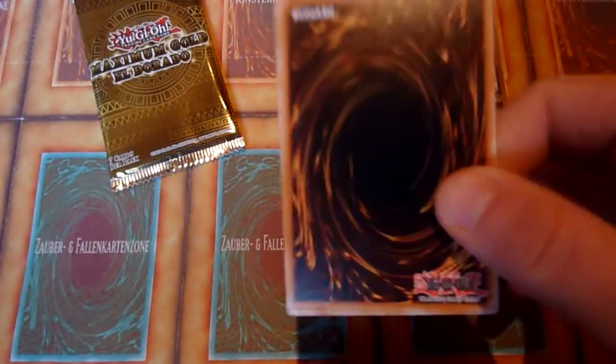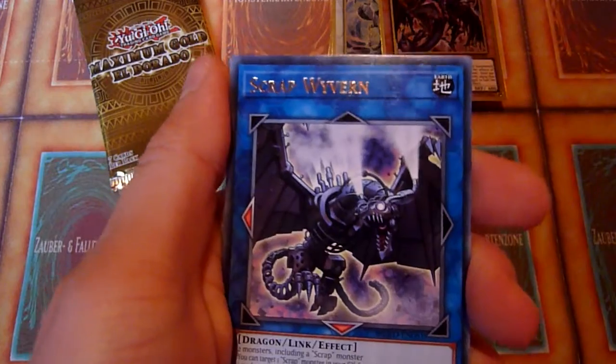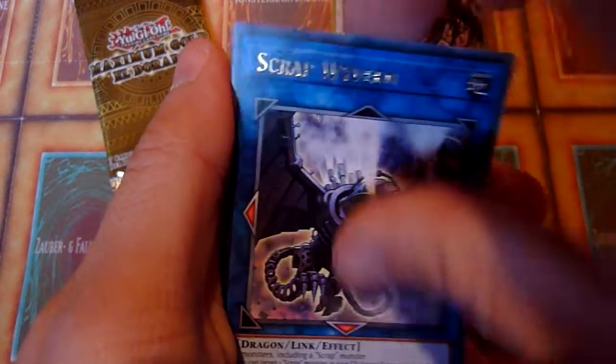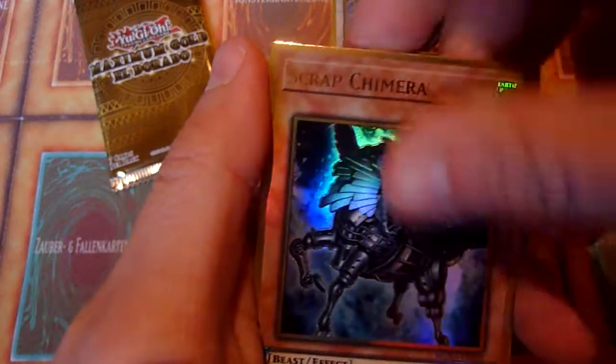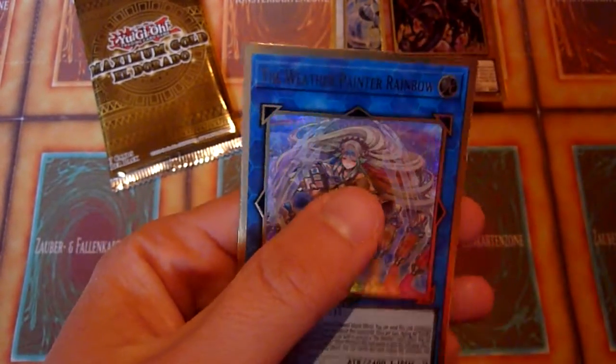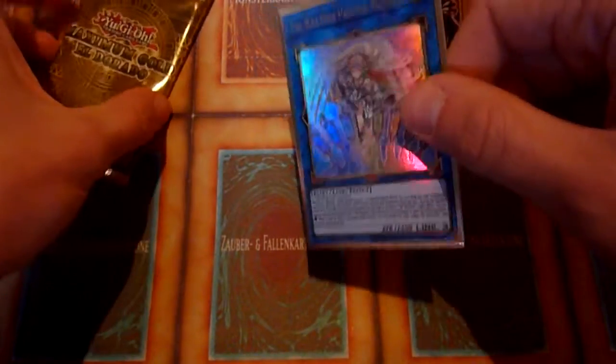With the original Maximum Gold, it seemed like there were no short-printed Ultra Rares. But for this set, I wouldn't put it past Konami to do that. My battery is dying. Let's grab Chimera and the Will-lip something.